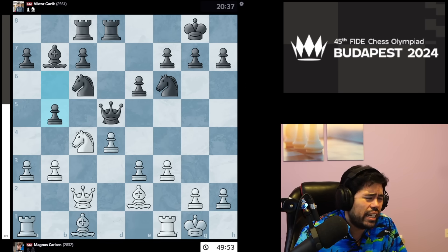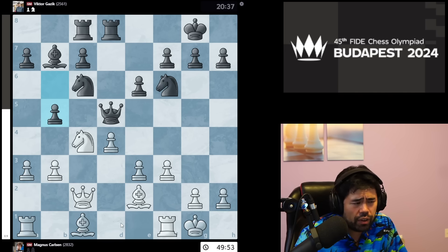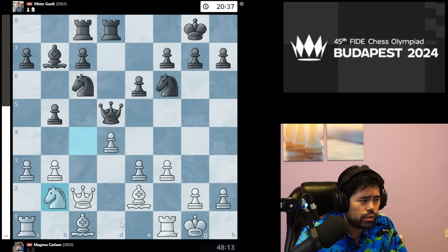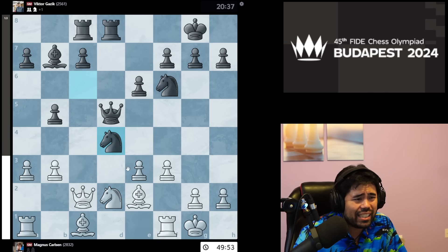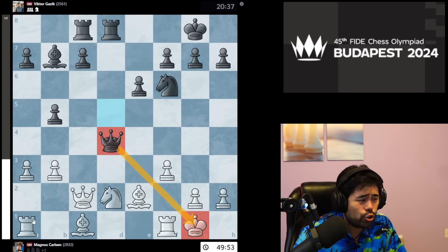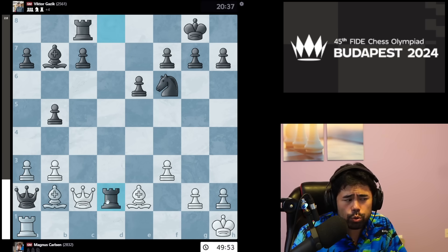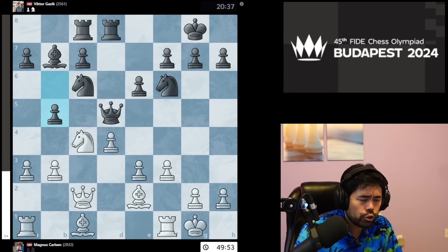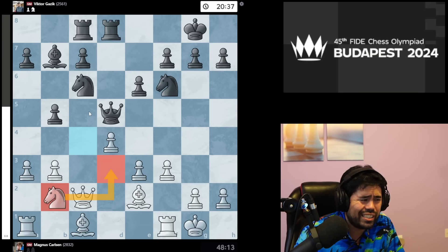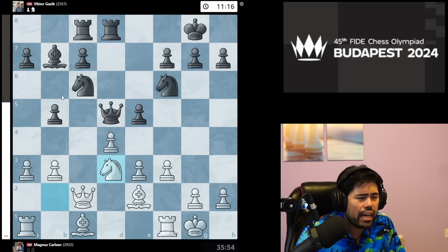Gazek plays b5 — not a great move but understandable; he's desperate to create counterplay before Magnus achieves the perfect setup. Magnus replies Nb2, another excellent move. You might think Nd2 is fine, but black can sacrifice the knight with Nxd4, and after recaptures the queen checks the king and targets the rook simultaneously, creating a nice pyramid. After Kh1, Qxa1, you might think Bb2, Qa2, Ra1 traps the queen — but black can sacrifice the rook with Rxd2, and after recaptures and Qb3 black is much better if not winning. So Magnus plays Nbd2, intending to reroute to d3 and then c5.